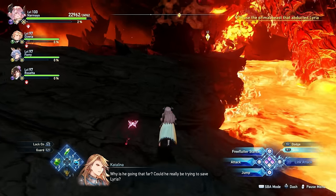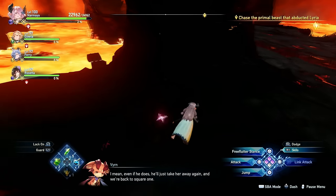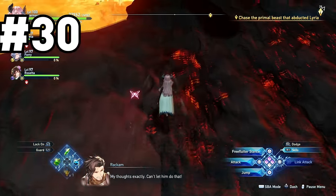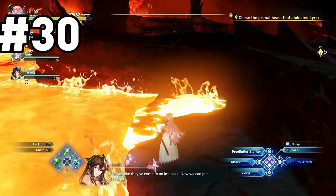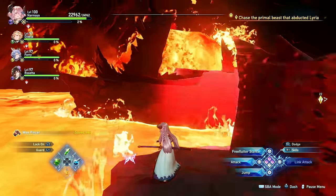During the second chase sequence, you'll eventually run past a chest in some cover on the left hand side. Once you see that, keep looking off the left side of the pathway and you'll see some low ground with a crab on top of it. This was the last one I found — I had to run this stage a lot to eventually notice it.